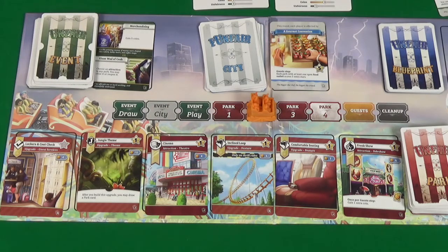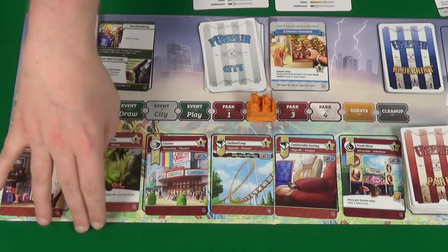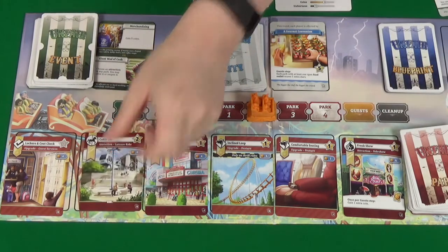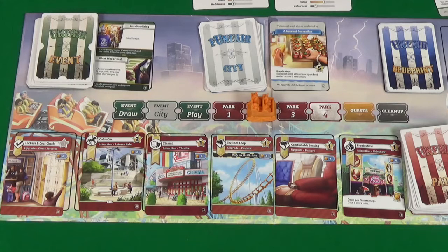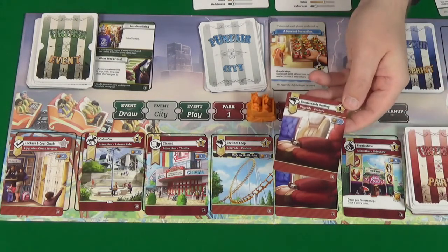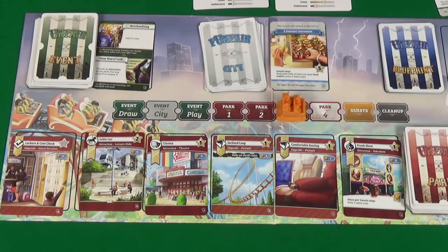I feel like I should take advantage of the food attraction's ability to build immediately, but we might end up with too many cards in hand. The worst that happens is we have to discard some. Being able to build something for free is too important, so we'll take the jungle theme, which reveals a cable car — a leisure ride attraction — and we get to draw a park card to add to our hand, which is comfortable seating. Then we move on to park three.